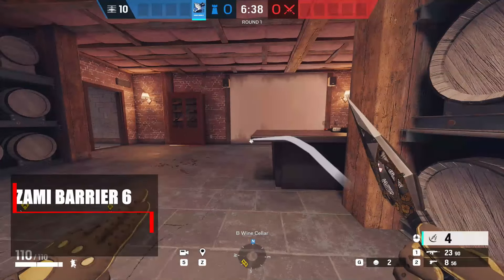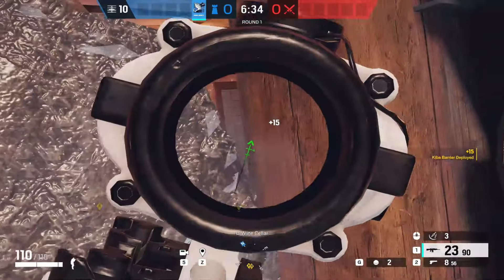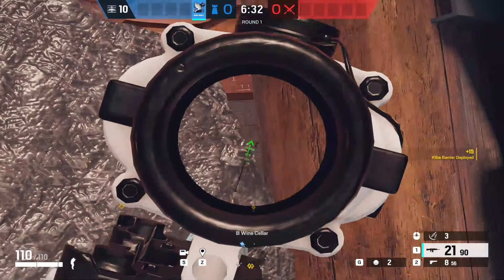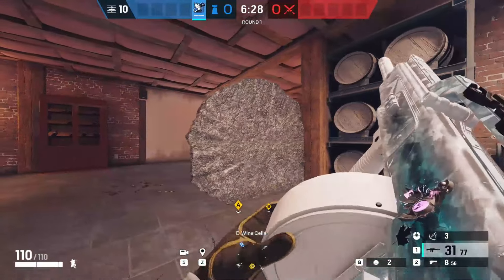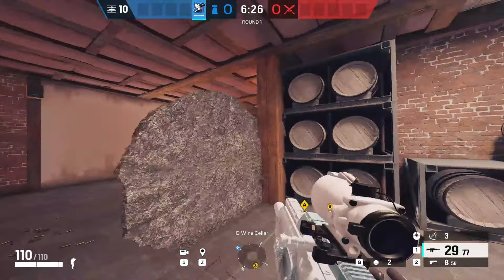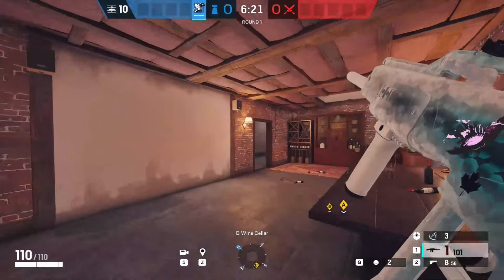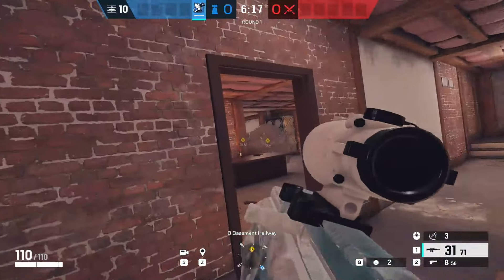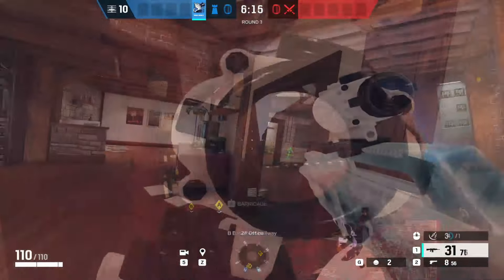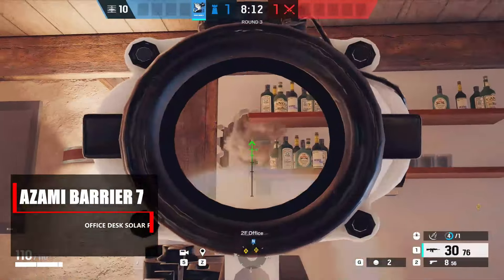The next one is just over on the other side of the room on the very corner of the desk. If you place it there, you get that really nice pixel angle for anyone coming in that trench door into that hallway and trying to push into the back of the site.